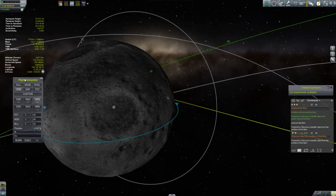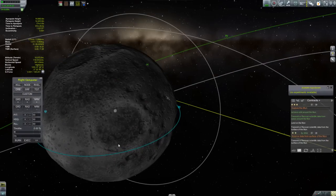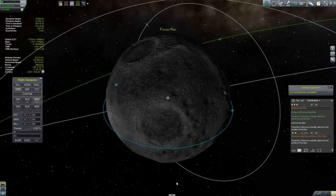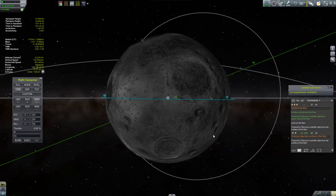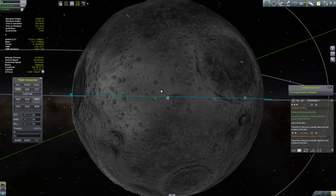I wasn't going to land this thing in the dark anyway. If it came down to that, I would have just hung around for a few days and let the right side of the Moon end up in the light. And I think for my landing site, I'm sort of eyeing that high plateau area towards the west side of the Moon right now — I think that's going to work pretty well.